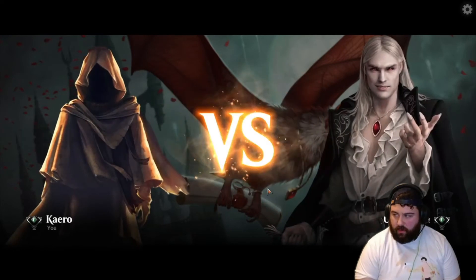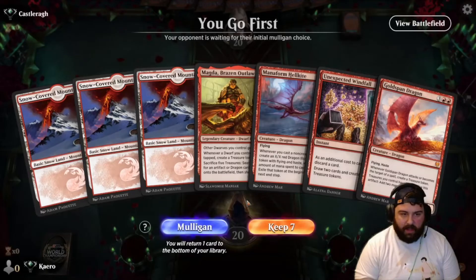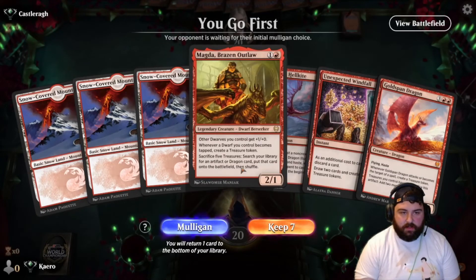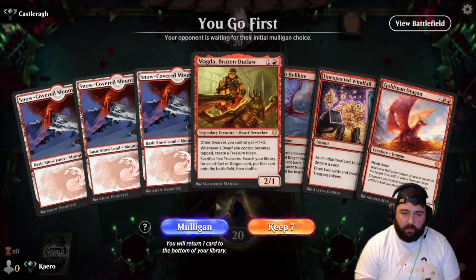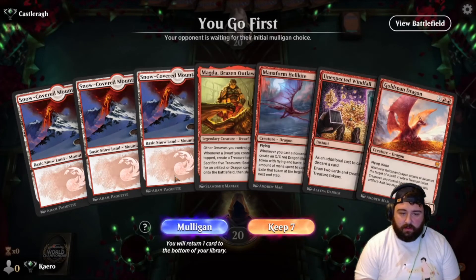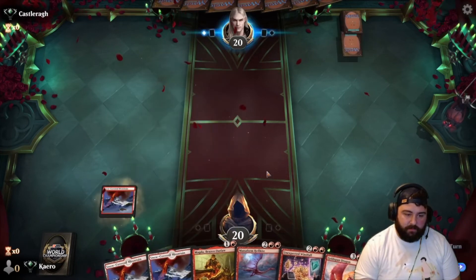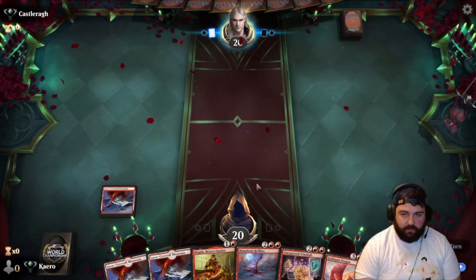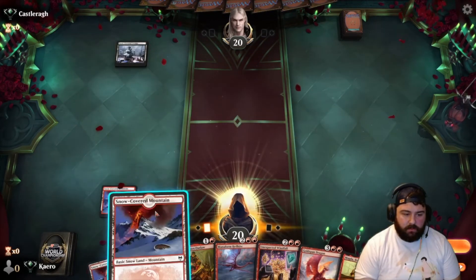Let's do one more — we're 3 and 1. Then we'll probably be back at it again tomorrow with something else. We're on the play — turn two Magda. If it survives, we attack on turn three and have four mana for Hellkite or Windfall. If it doesn't, we're a little slow, but that's gonna happen whenever you have ramp to get out big things.